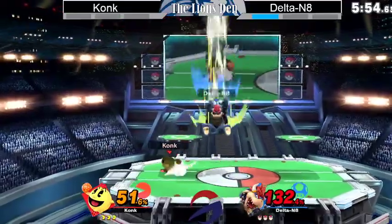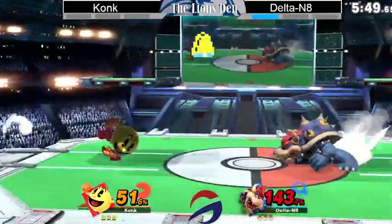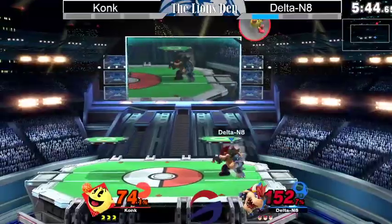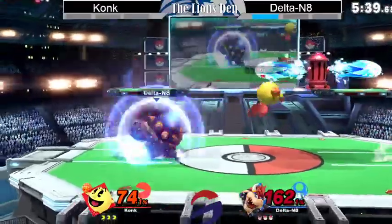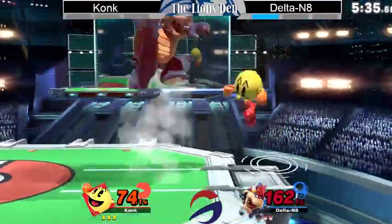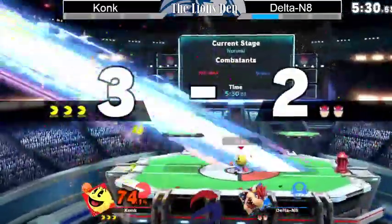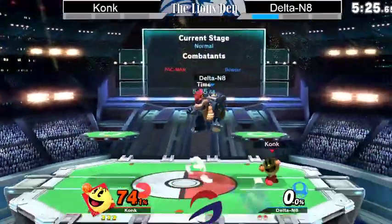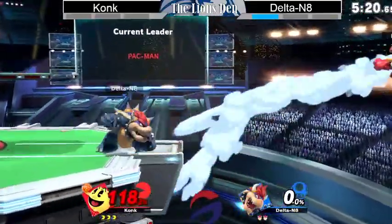He just has to find something to be able to kill, because that was his biggest issue last match. Great Z-drop there. He's just kind of letting Bowser — who is a very laggy character — get away with things. Hits him with the bell, doesn't quite land the side B. He needs to go for the guaranteed follow-ups, like an up smash or something along those lines. But he finds the up smash, and the F-smash is going to take that first stock off of Delta. Konk's definitely found his groove here, but we'll see how long Delta will let that last.